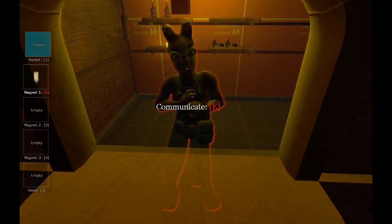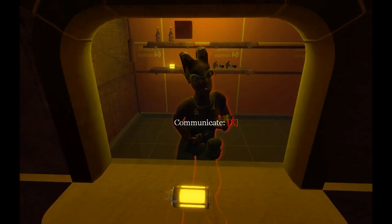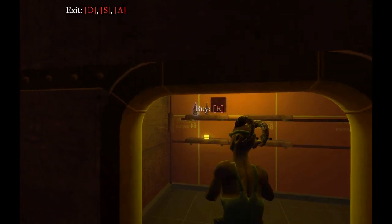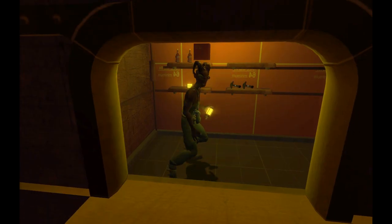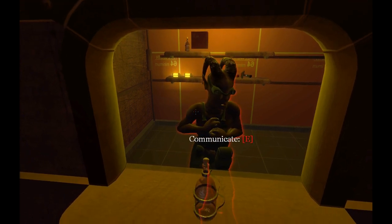To begin with, you won't have any credit, so you will have to sell some items. You simply place the item on the plate and then point at the item you want to buy. If your item is as expensive as the item you want to buy, the store clerk will take your item and give you the item in a simple value exchange.